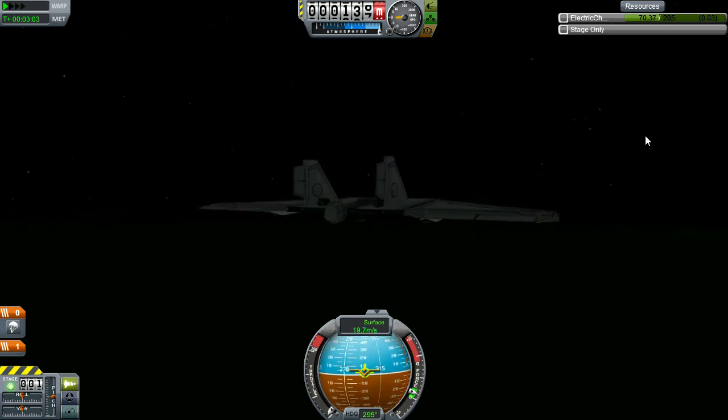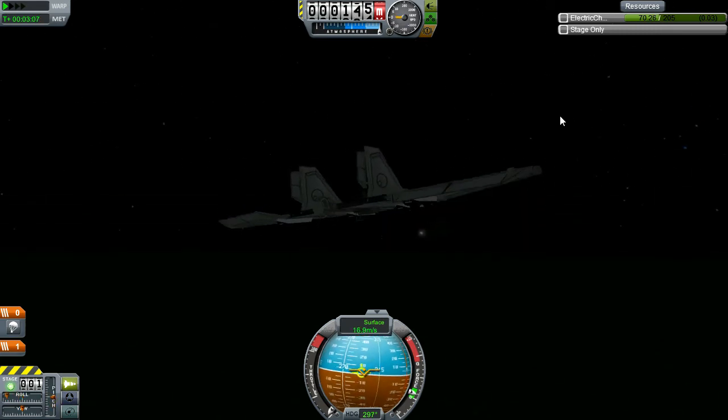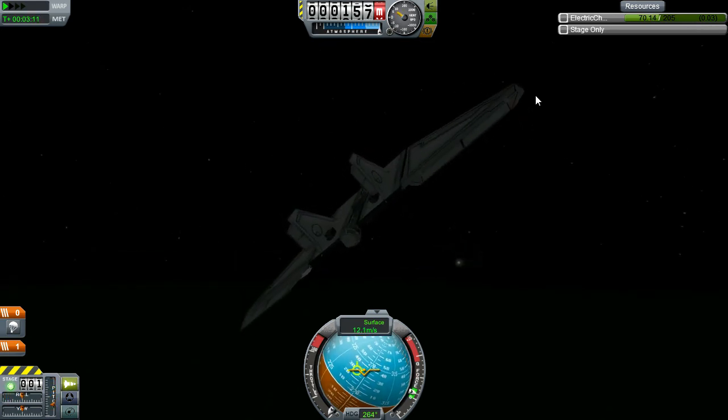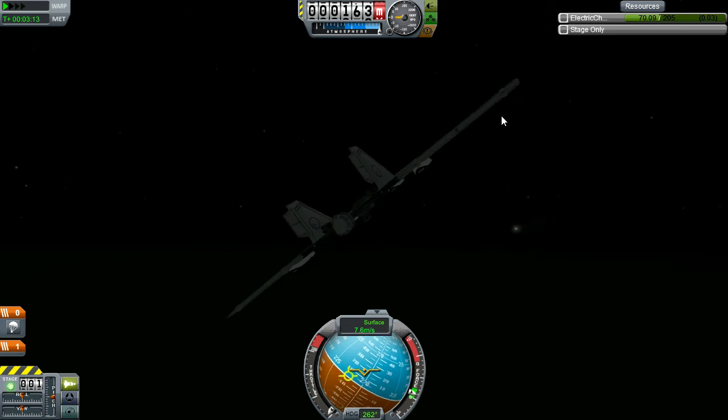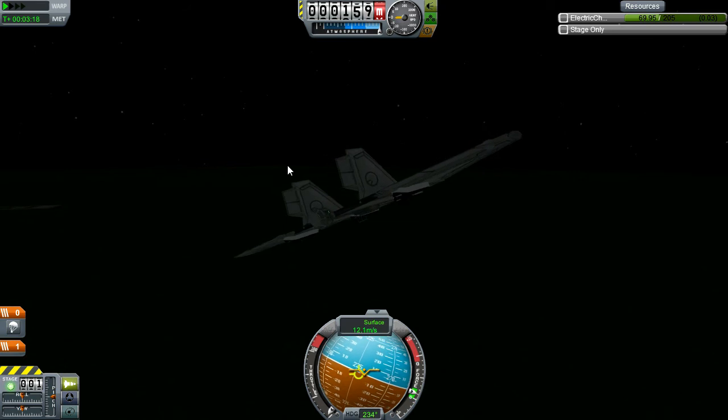The first few takes of this video involved the plane touching down at over 100 meters per second and then practically bouncing hundreds of meters into the air. It was hilarious, but it was not a great way to put down an aircraft. I'll show you what happens when I make the landing using the chute.